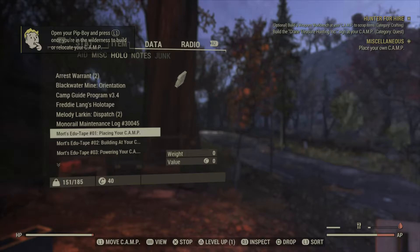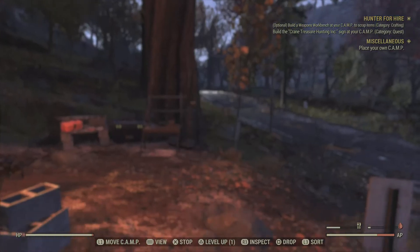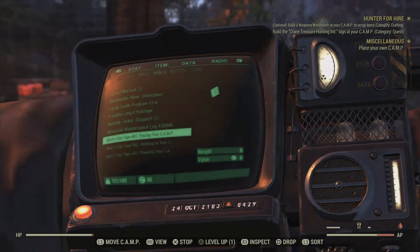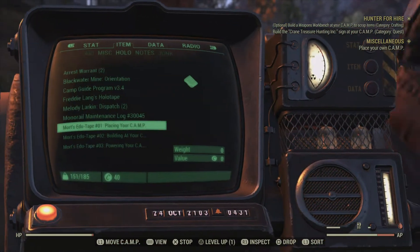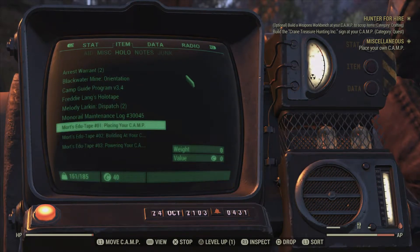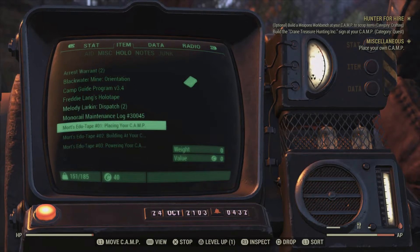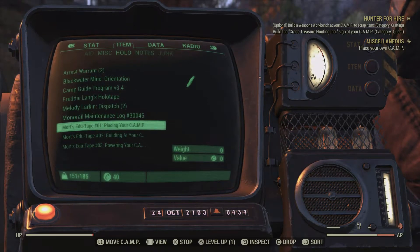When placing down your camp — C-A-M-P, that's an acronym — for the first time, remember to take the lay of the land. Consider the grade of the terrain, general defensibility, and proximity to your surroundings. Could that foliage be used to protect your flank? You bet your chops it could.